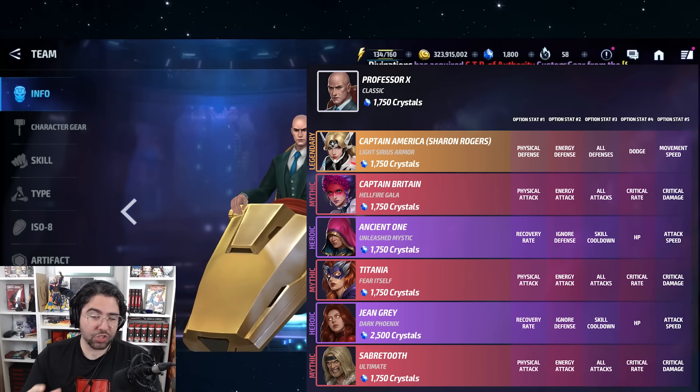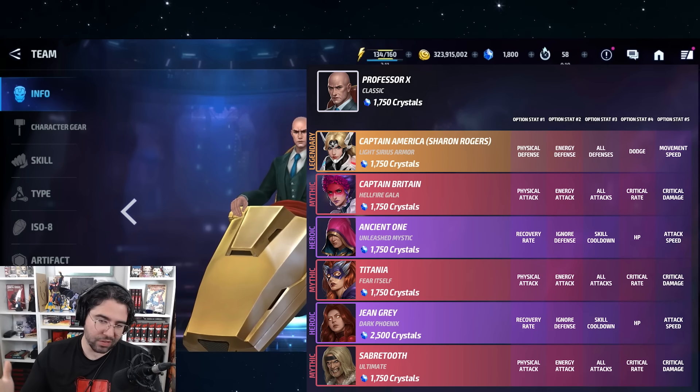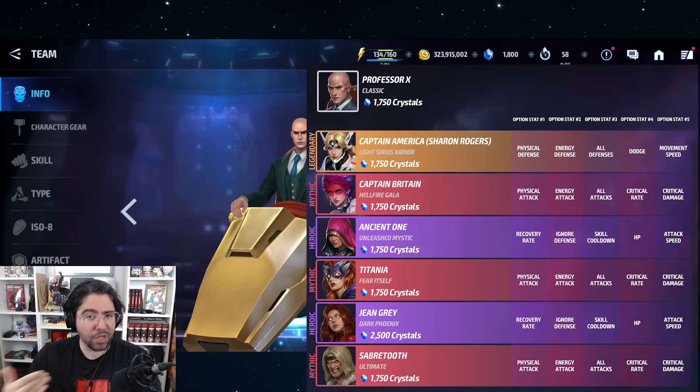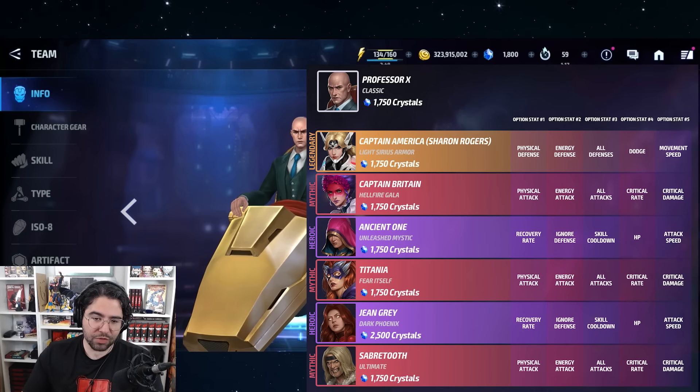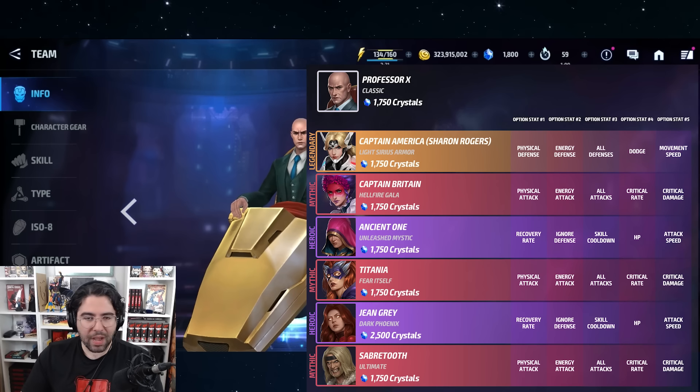Professor X's wheelchair uniform was a forgotten, purely aesthetic uniform that didn't really upgrade his skills or damage. However, it's been featured for a lot of optionals: old Sharon Rogers, mythic Psylocke, heroic Ancient One, mythic Titania, and then heroic Jean Grey — which might be enough to sell it on its own — and Sabretooth. It's a mixed bag, but if you're building Jean Grey heavily, you want to consider this one, because the heroic option for Jean Grey is the second best for PVP HP builds.